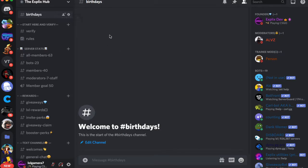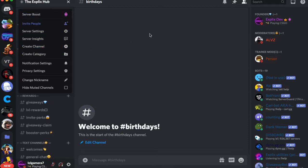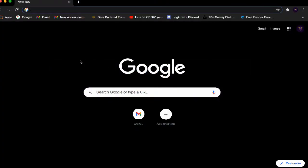I've already created mine, but if you haven't, just click the drop-down arrow and click Create Channel and name it whatever you want. Once you've done that, go to your browser and go to the Mi6 website. The link is in the description below, so you can click it and it will bring you to the website.